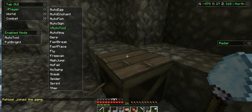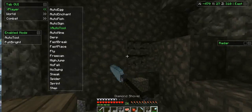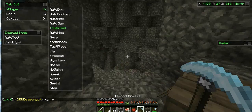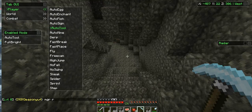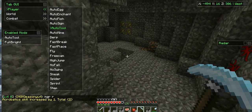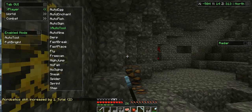Auto tool — when I click that, it'll switch to a pickaxe or to a shovel. It's really useful for excavating. When you're mining constantly and you hit gravel, you don't want to manually take out your shovel — it's kind of annoying when that happens. Auto tool handles that for you.